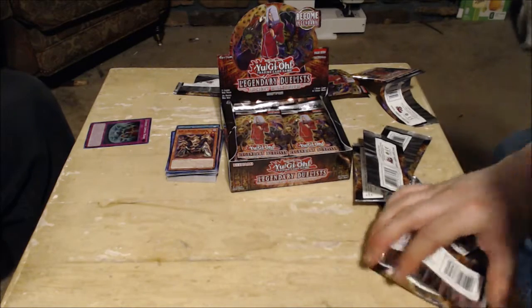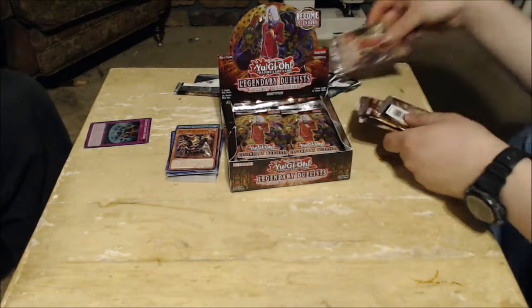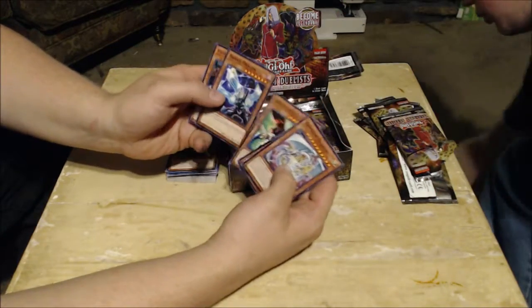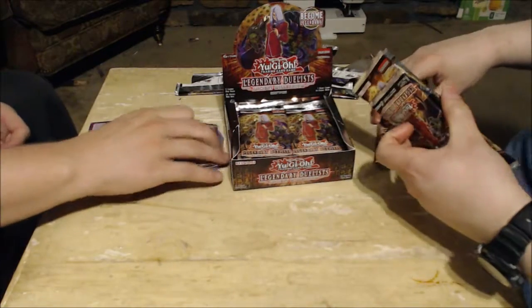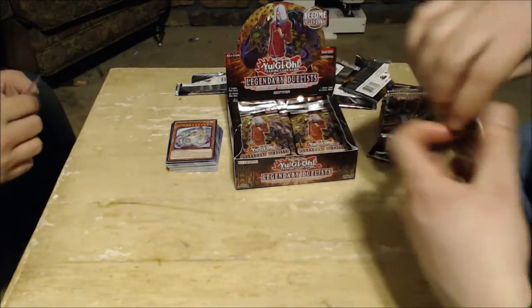Hey, at least we're getting better pulls than I did in the first Legendary Duelists. Rainbow Dragon, Crystal Beast Ruby Carbuncle, Insect Queen, Barrel Dragon, and Parasite Paranoid. Come on, give me the Rainbow Bridges and Crystal Bonds! Alright, pack number 12.